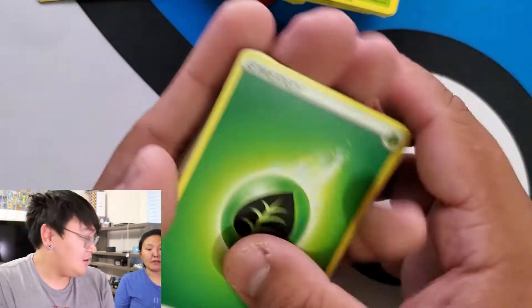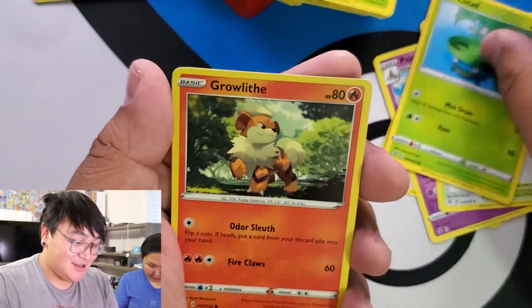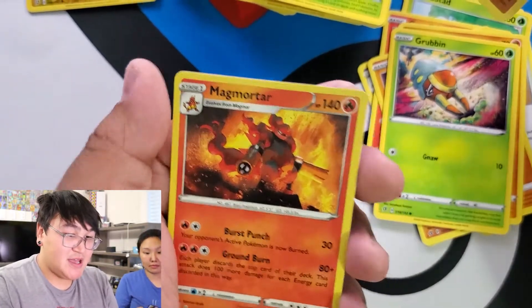Let's go with Psychic. Butterfree, Bewear, Poliwrath, Training Court, Lotad, Growlithe, Rolycoly, Meditate, Grubbin, Medicham, and Magmortar.